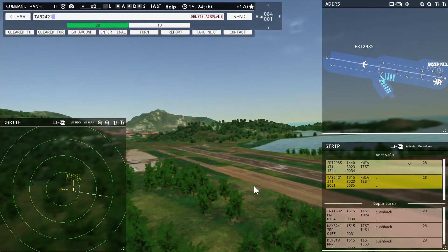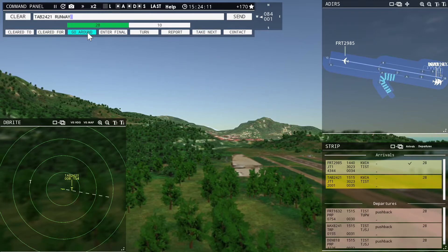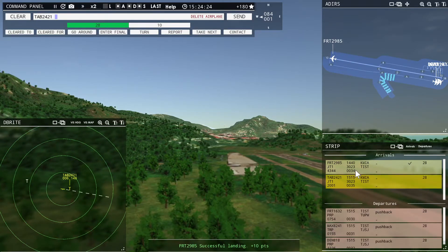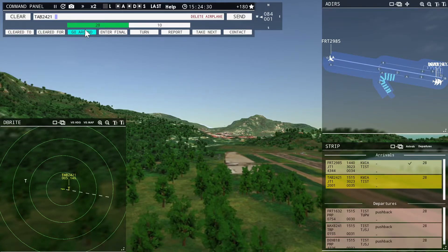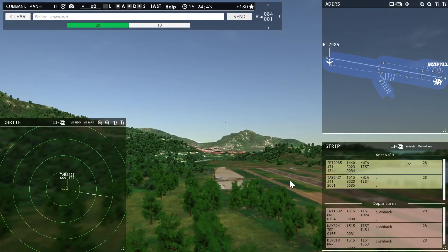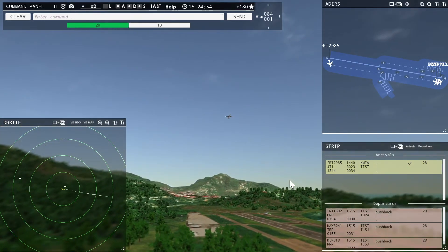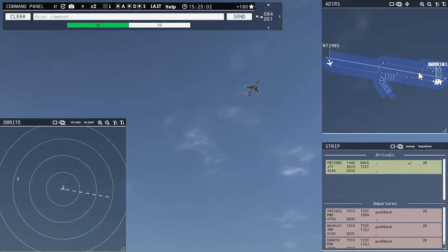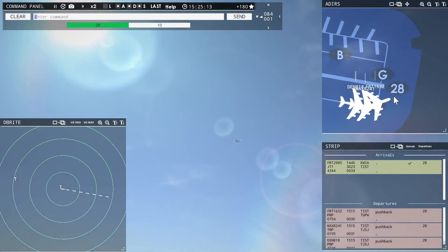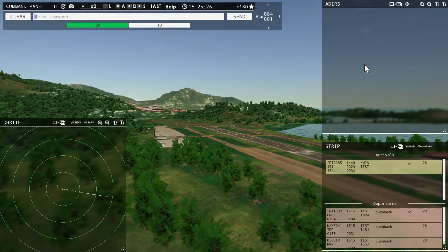Leslie 2421, go around. I must have been saying the wrong thing. Leslie 2421, contact departure. Roger, good day. Field Air 1632, runway 28, cleared for takeoff. Runway 28, cleared for takeoff, Field Air 1632. St. Thomas Tower, 761 Fox Tango with you, runway 28. Field Air 1632, contact departure. Roger, good day.